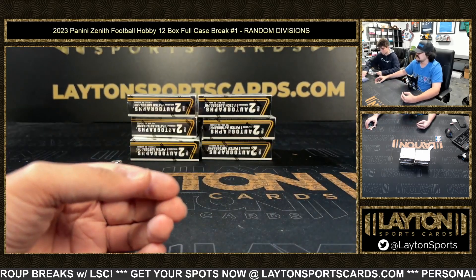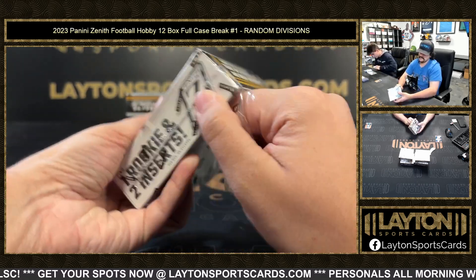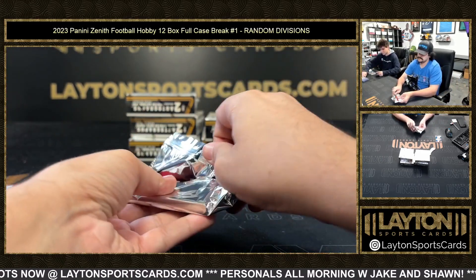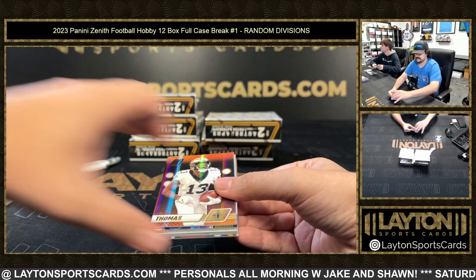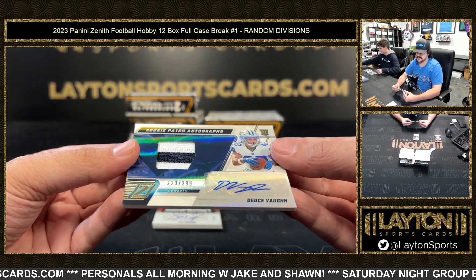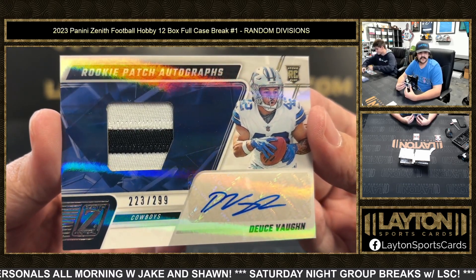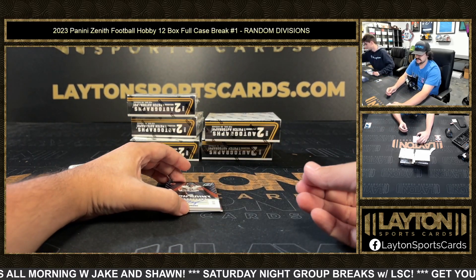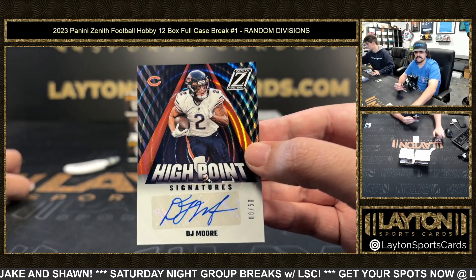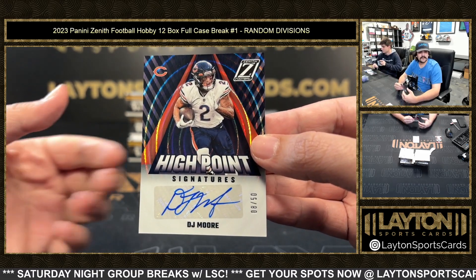Behind the numbers Jameer Gibbs NFC North, and Devon Achane to 50 on the rookie for the Dolphins, artist proof AFC East. Got an NFC East RPA of Deuce Vaughn to 299 — one of the only running backs for the Cowboys right now. NFC North to 250 high point signature is DJ Moore.